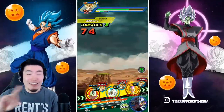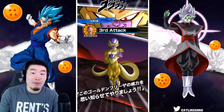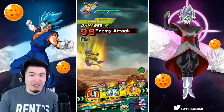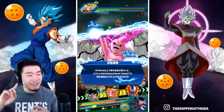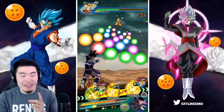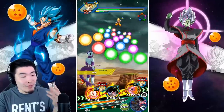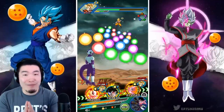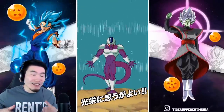Next turn, we're going to pop the active skill — you're going to see one of the best transformations in the entire game. This turn we actually have the Kid Buu and also the Turles, and we also have Big Bad Bosses active. We're below 80%, so Big Bad Bosses is active. Let's pop this active skill — I'm going to shut up for a second. Just enjoy.